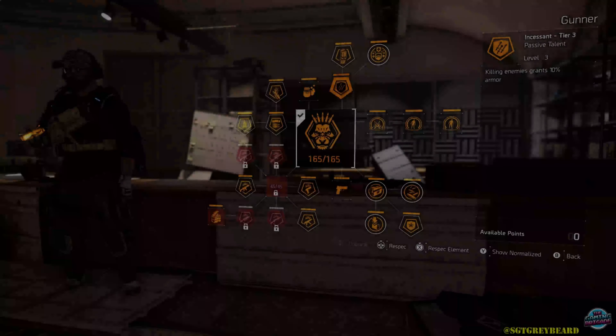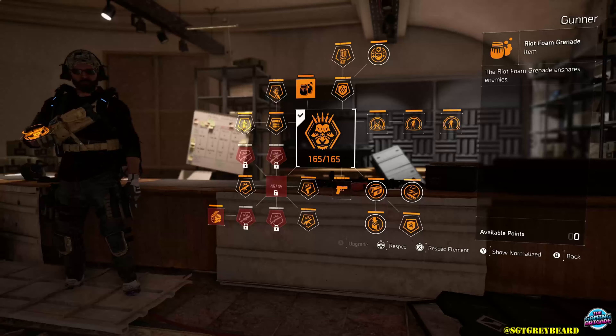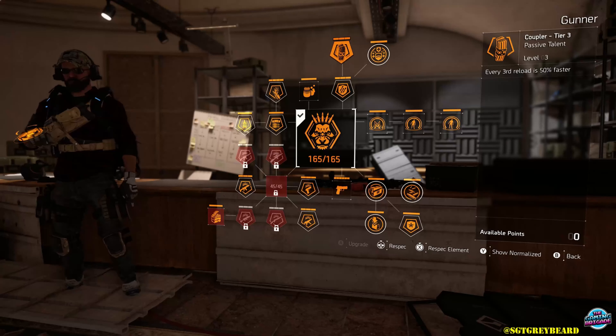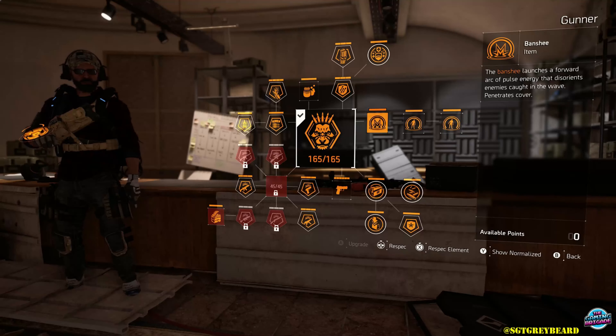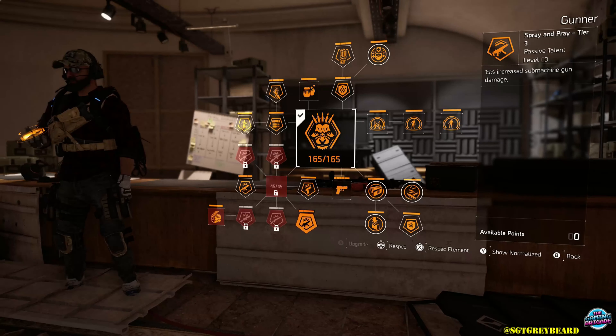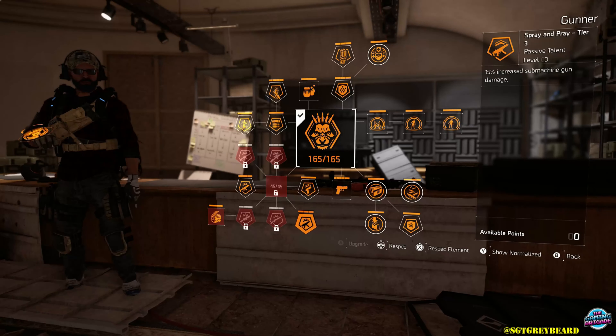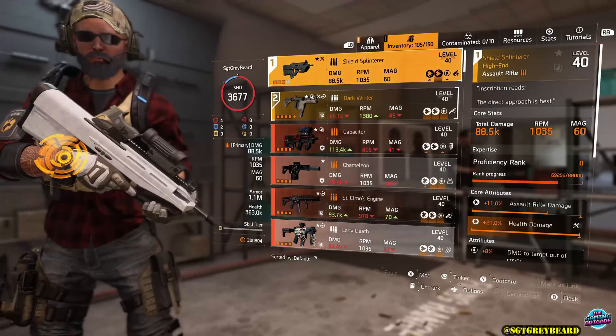As always, my fellow agents, we are going to start with the specialization. You can see I'm using Gunner, and the main reason for that is because it gives us access to the Banshee Pulse, which will disorient enemies. If you happen to want to be more aggressive with your gameplay, that will definitely help you out. You also have a rate of fire increase, armor on kill, and reload speed increase. Remember, regardless of which specialization you choose, have the proper weapons activated in your weapon skill tree so you're getting a 15% weapon damage bonus.